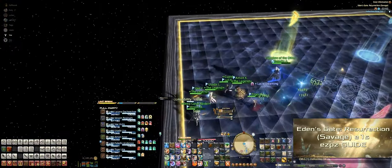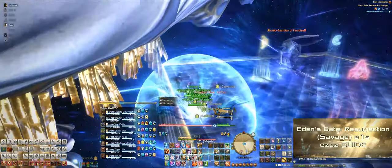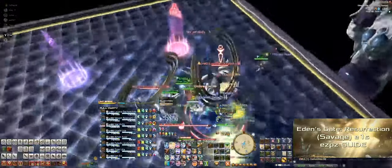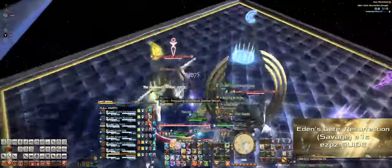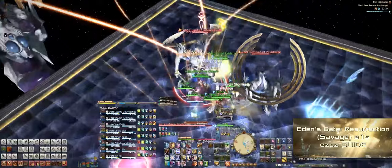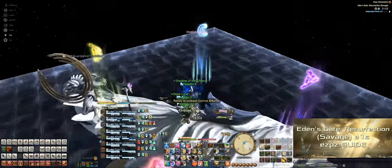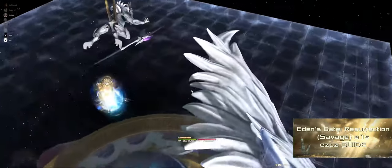Hang out on the side for a little bit, and when the two adds come down, each tank will take their own add and tank them appropriately. They don't cleave or tether together, so we just group them up. It doesn't matter which add you kill first, but you must kill one at a time, as their party-wide AoEs get stronger the longer they stay up. Both adds must be silenced, so everyone be ready for that. After you take down the last add, put the game down and go grab yourself a coffee because we're going to be sitting here for about a thousand years watching this cutscene.